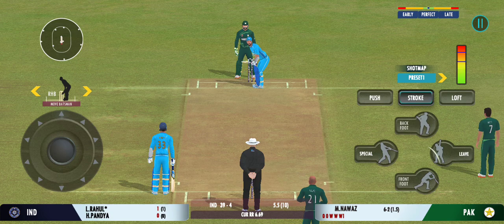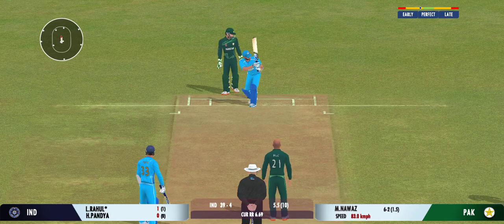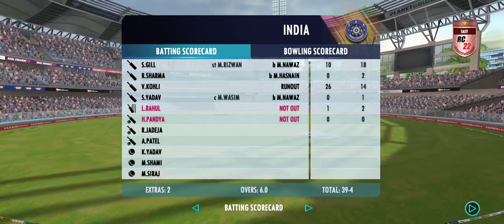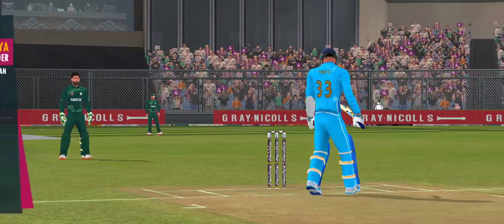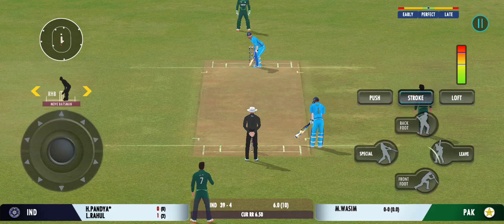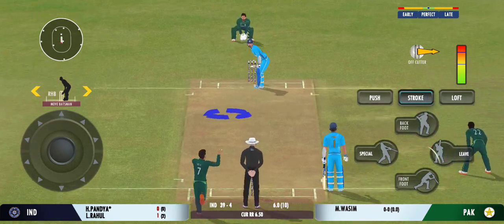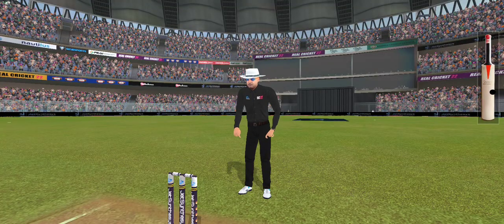The closing fielders should be on their toes to ensure that the batsman stays on strike. Fielding from the boundary zips past the edge. The batsman losing his concentration there. Picked and deposited out of the park for a six. That's a clean strike.